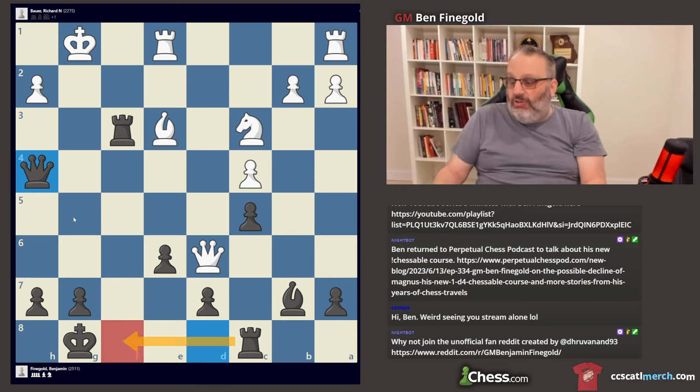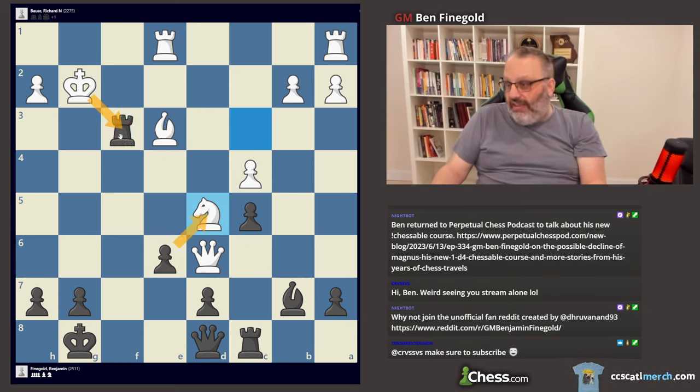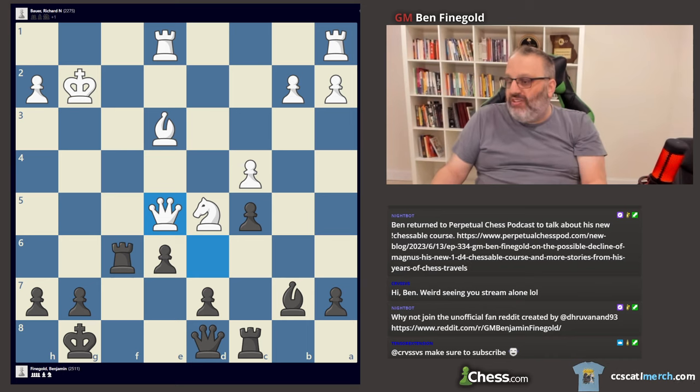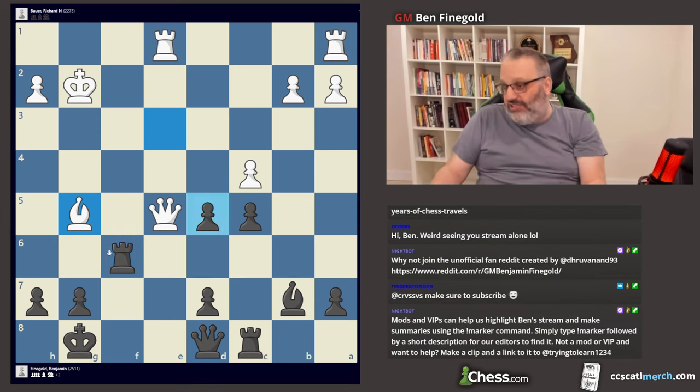I could either build with this or play Queen G4 check, and his King is just totally open. He played the right move — Knight D5, which blocks the connection to my Rook, so if I take his Knight he can play King takes Rook. I played Rook F6. Now his Knight's pinned. He played Queen E5. I took his Knight. He took back. If he plays something like Bishop G5, I just play Rook G6 and I'm completely winning.